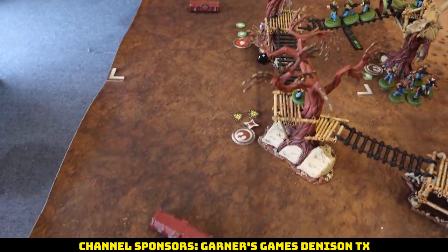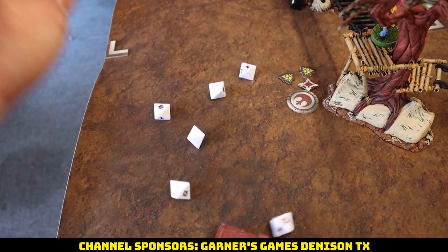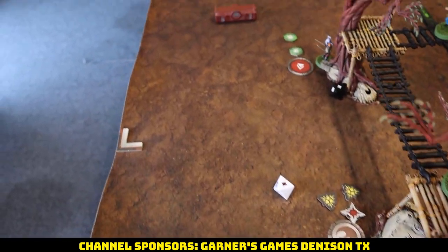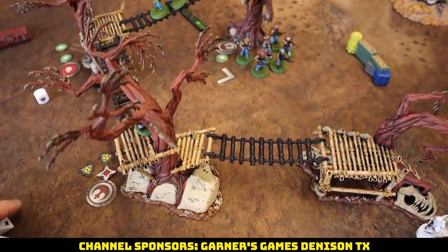Saving our specialist. Six whites into that squad of Rebel Troopers — we got two hits. They'll spend a dodge token. Take one and gain another suppression.